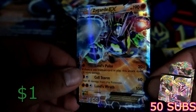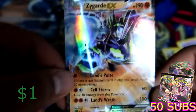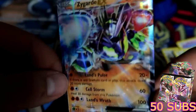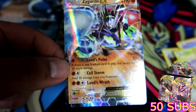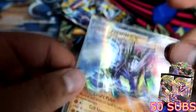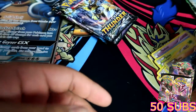Oh dang, Zygarde EX! Look at the shine on that — that is super cool, man. I'm so pissed they didn't make a Pokémon Z game; we were all expecting it. But yo, this is sick — a Zygarde EX! I'm getting the Poké Ball sleeve because I only catch Pokémon in Poké Balls or Master Balls. Yeah, pretty cool — super sick, honestly. First pack, nice pull!